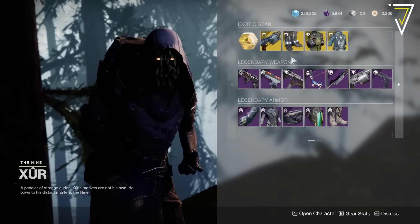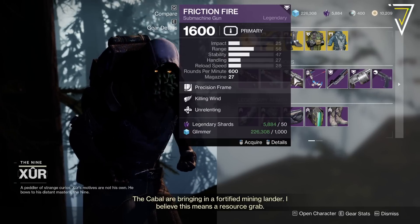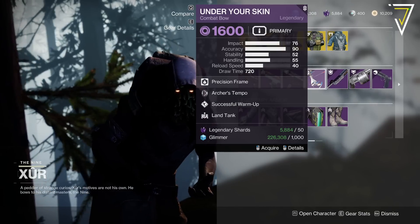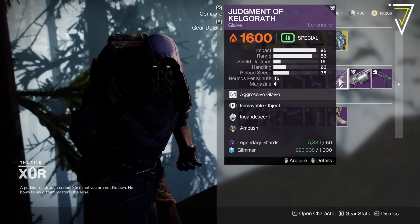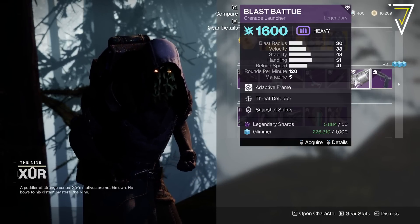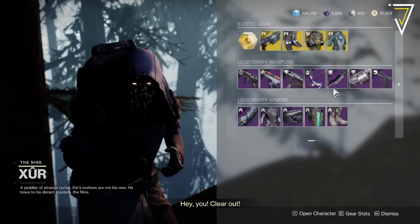For legendary weapons we've got the Volpeck with Outlaw and Adagio, the Enigma with Grave Robber and Rapid Hit, the Friction Fire with Killing Wind and Unrelenting, the Under Your Skin with Archer's Tempo and Successful Warm-Up with Land Take as the origin trait, the Judgment of Kelgorath with Immovable Object and Incandescent — pretty spicy — the Blasper with Threat Detector and Snapshot, and the Lonesome with Rapid Hit and Swash.